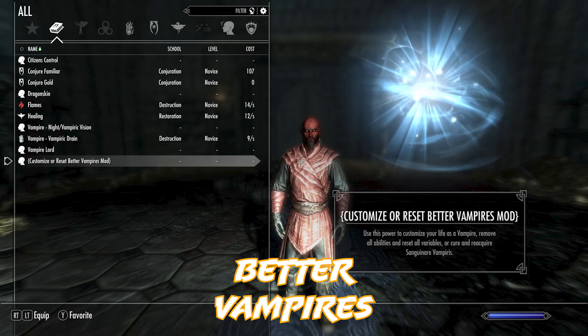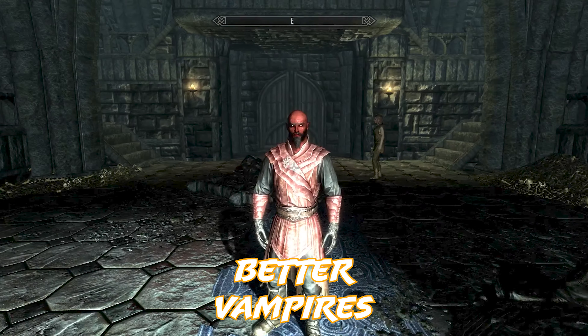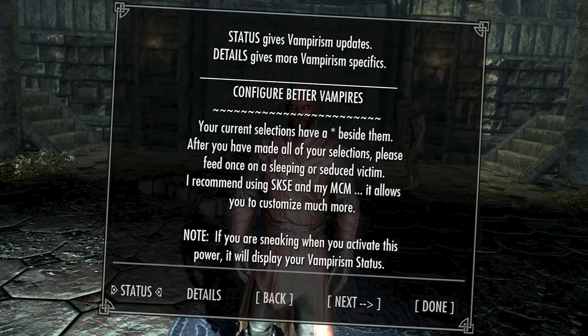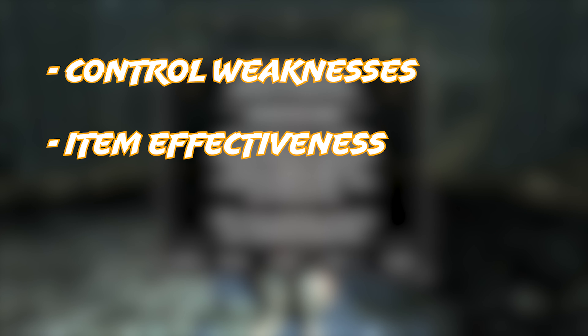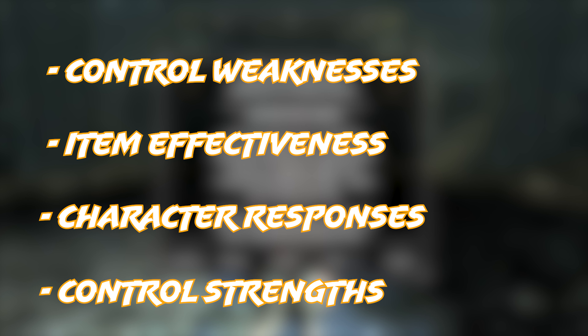A fundamental part of this modded character is going to be the Better Vampires mod. In our powers menu we'll have a 'Customizer Reset Better Vampires' mod ability. We'll activate that and it's going to take us through a prompt to set up all the ins and outs of the mod - things such as sunlight damage, how potions and food act with your vampire character, how NPCs will react to you, and how your feeding will work.